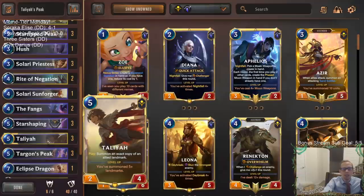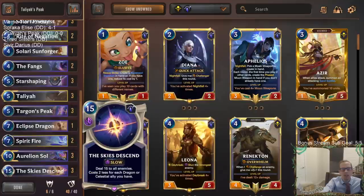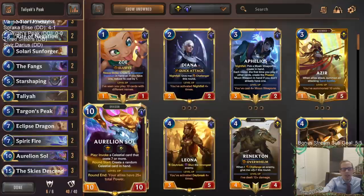Talia has: play, summon an exact copy of an allied landmark. So we can have Targon's Peak as our landmark — round start, reduce the cost of a random card in each player's hand to zero this round. We can use Talia to copy it, reducing the cost of two random cards in each player's hand to zero. That's going to be important for our top end: Aurelion Soul and Skies Ascend are awesome cards to have at zero cost, especially Aurelion Soul, which generates other random celestial cards that could also be expensive.